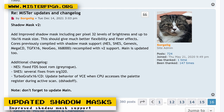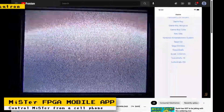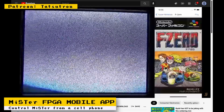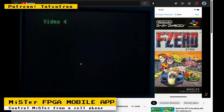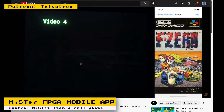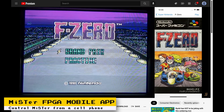Along with the shadow mask update, there were some fixes to the NES, Super NES, and TurboGrafx 16 cores. I had previously reported on an app from Tatsutron for MiSTer that allows you to control your setup from a smartphone. That app was Android only, but the developer now has a prototype for iOS phones. There's already a public release for the Android version, so if you have an Android phone, you can check it out now.